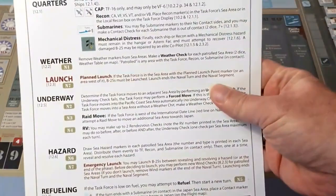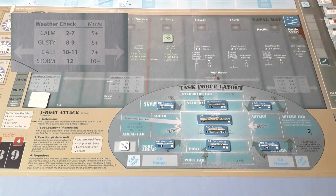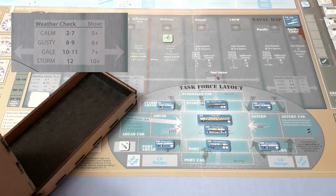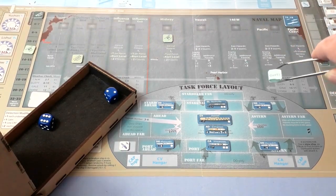Next is weather. Any weather markers on the map are removed — there aren't any yet. We make a weather check by throwing two dice to see what the weather is in this zone. Rolling two dice... eight. That's gusty.